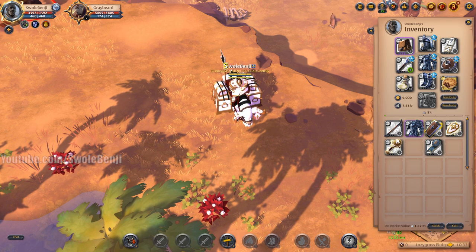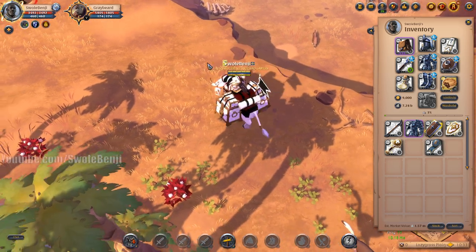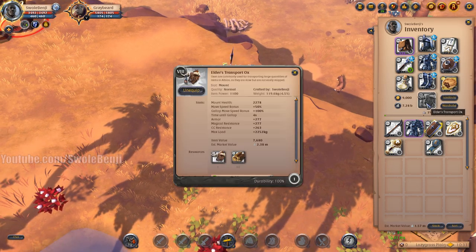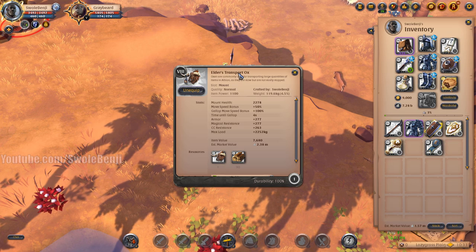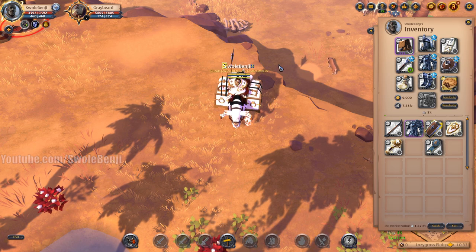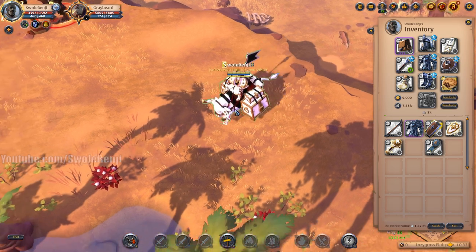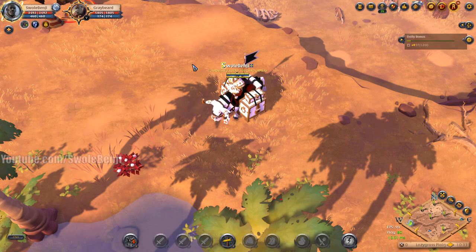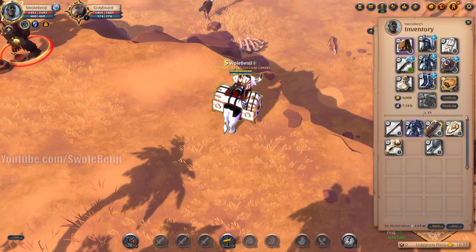Today I'm going to teach you how to properly transport in Albion Online. This is another thing that I see so many people get wrong in this game. They get a transport mammoth, transport ox, boar, bear, whatever it is, and they're transporting faction hearts, goods to refine, cheap materials from one town to another, or making a dangerous run from Bridgewatch to Caerleon or vice versa. Here's what I see everyone does wrong.